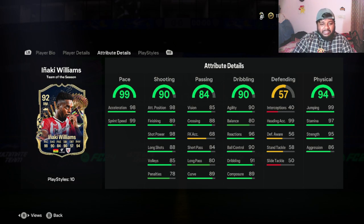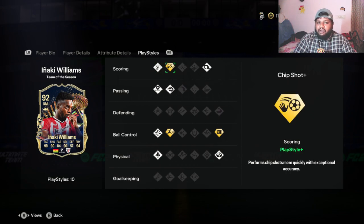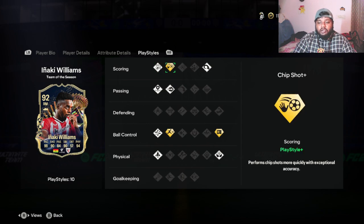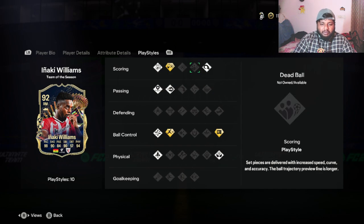He also has great aerial ability — 99 heading accuracy, 99 jumping, 97 stamina, 95 strength. This is looking insane. This card is already one of my favorites just based on the stats. Looking at his play styles, he has Finesse Shot and Chip Shot Plus. I have never been able to get a chip shot goal so I don't mind about that. He also has Power Header as a play style — not a play style plus, but a play style.